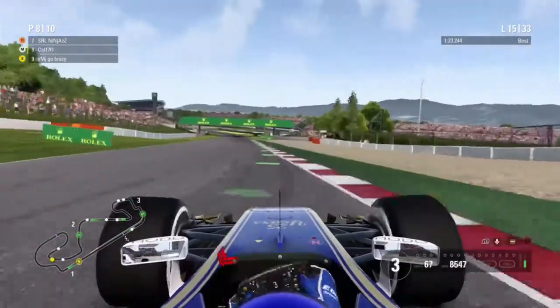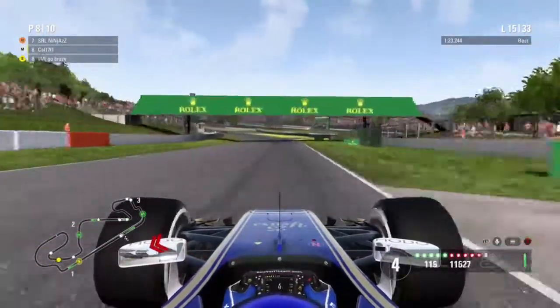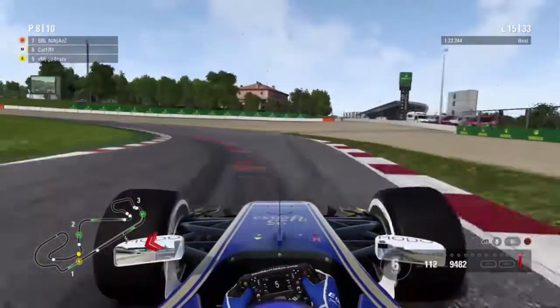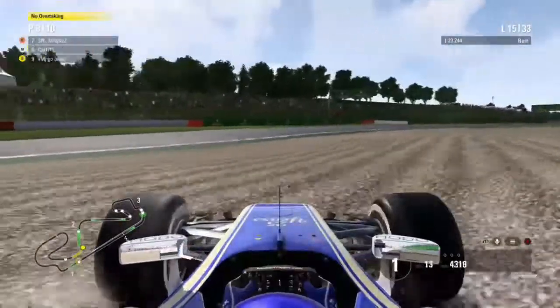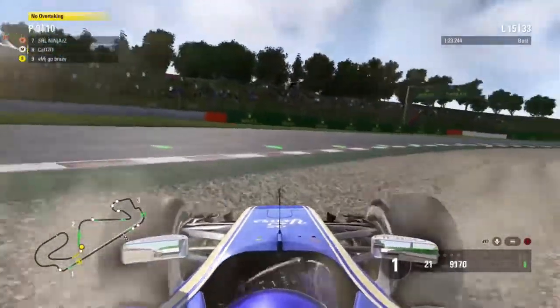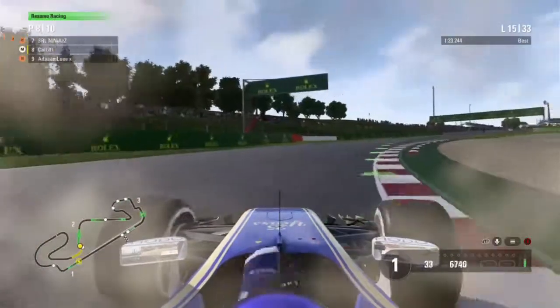Cutting on to lap 15, we've been hit from behind and we're now side by side with the Toro Rosso driver. We make contact and contact again — we've been hit off and into the gravel. We both go off and that has not been a very good incident, and we've lost quite a bit of time from that as well.